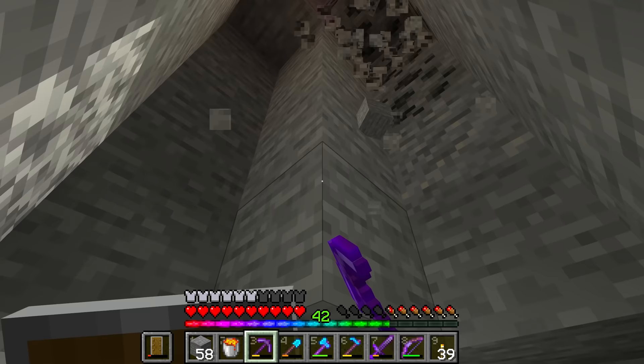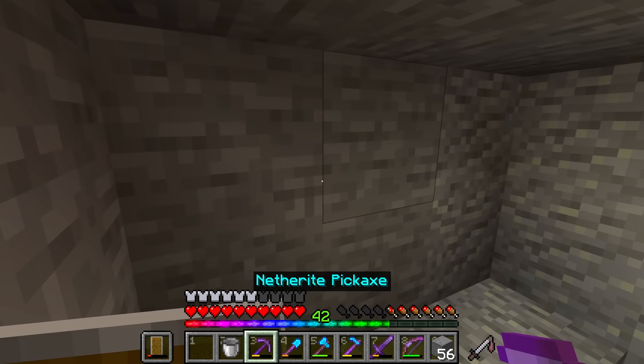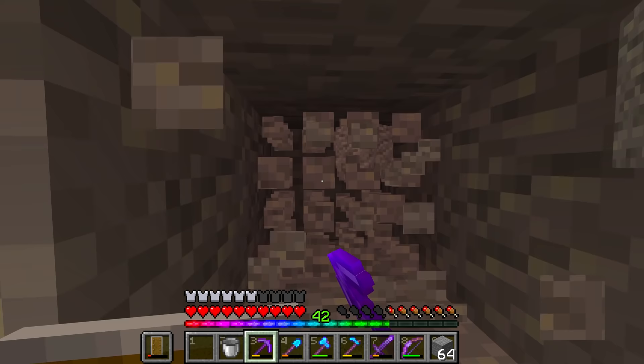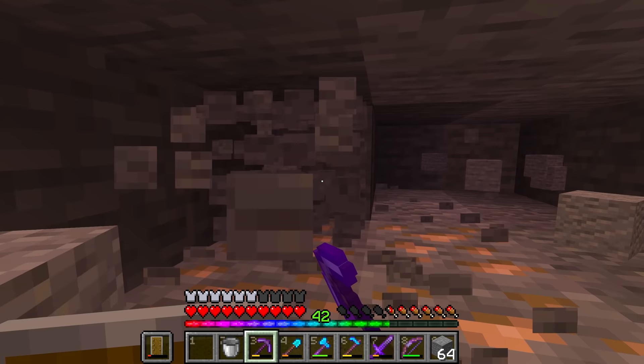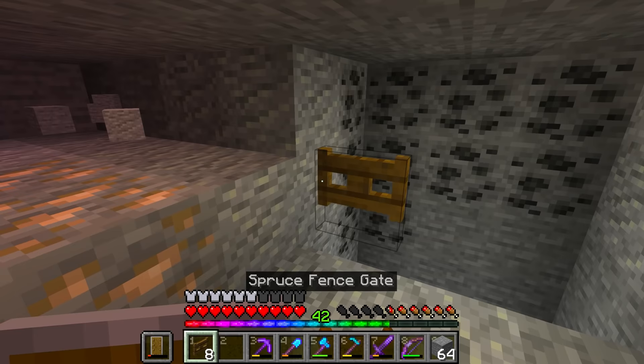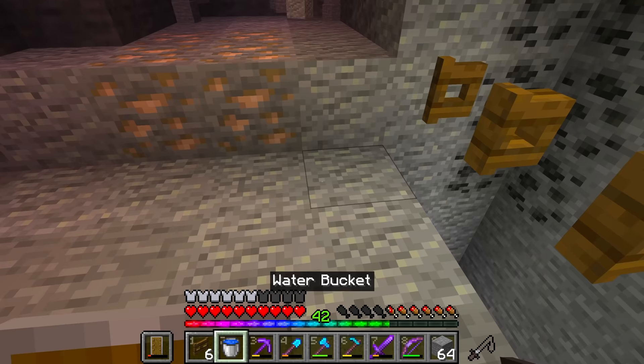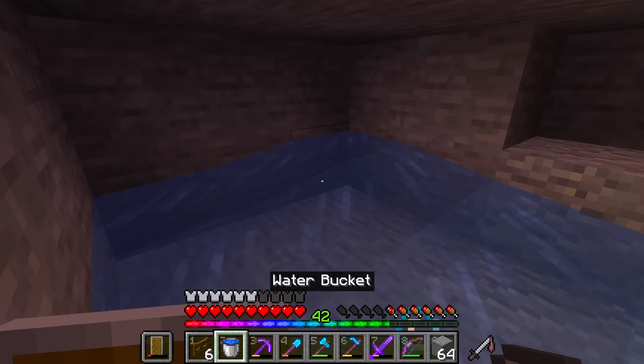Lava has been added. Let's go ahead and make a bit of a start on digging out the main area here. We're going six blocks back, and then what we're going to do is go four blocks over in this direction to our right. But this platform is going to be a block higher than this other platform. Let's go ahead and start adding in these fence gates and open them so that the iron golems can fall down into the lava and get killed.